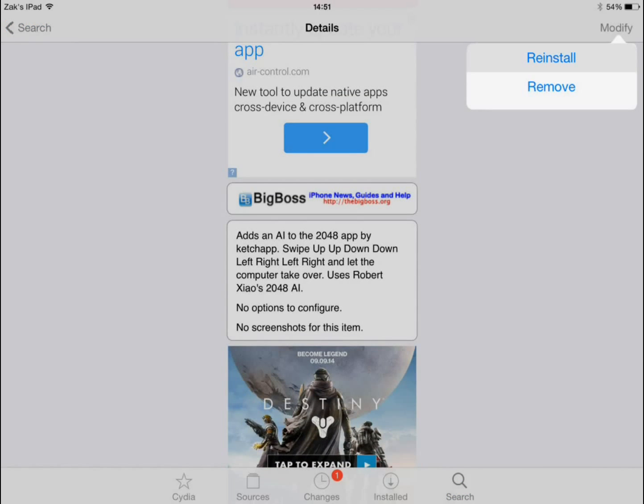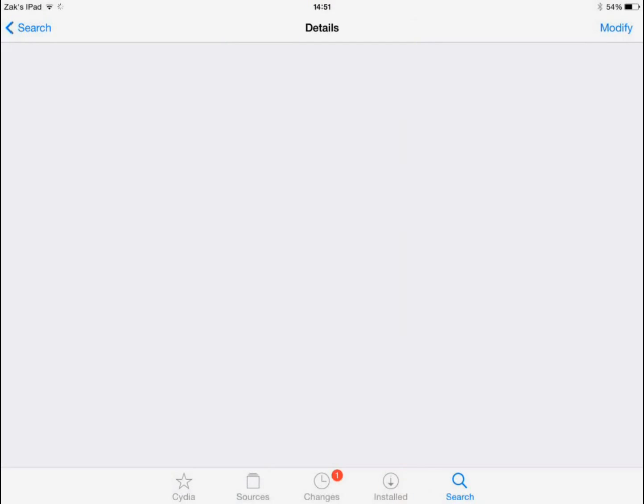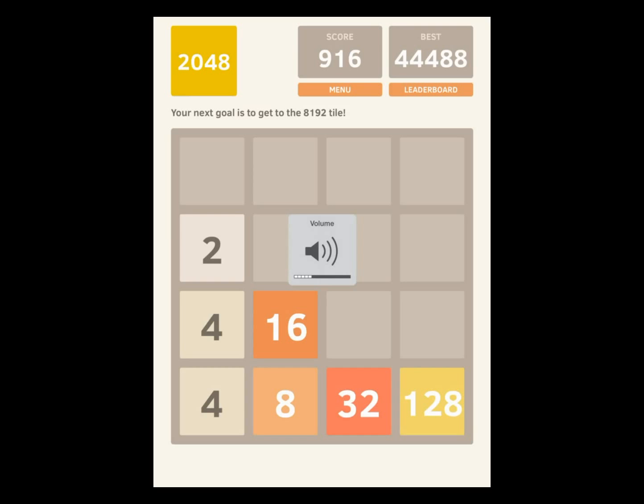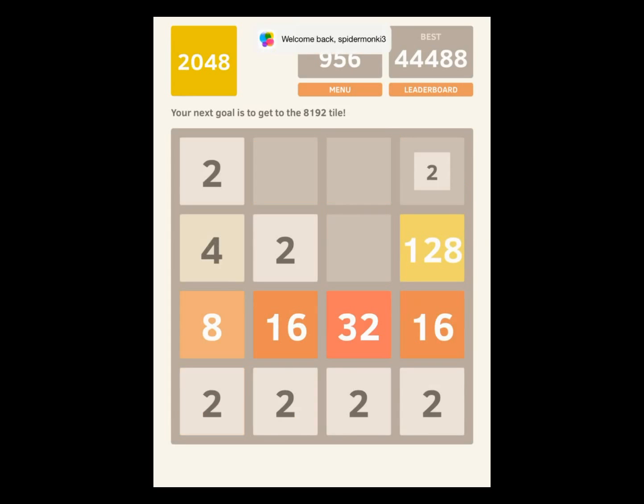Once you click install, it should take you to a screen very similar to this. You just want to click confirm. And once it has installed, you will want to respring your device if it does not do it for you. Now once you have resprung your device, you can go straight into the application. I just love this tweak so much — I could be on this for days. Let me just get myself killed, I'll be back in a sec.